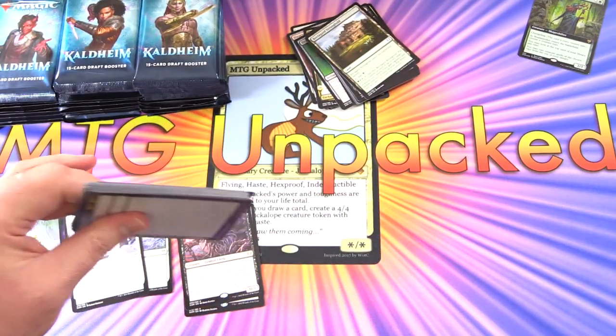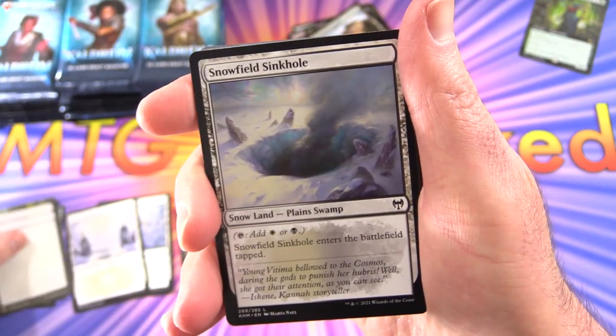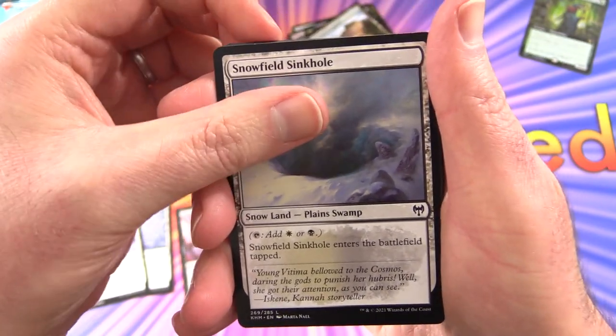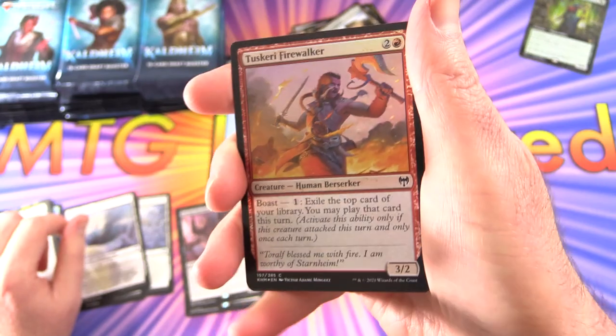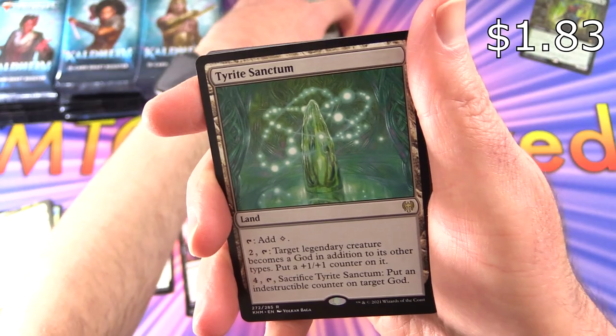I have seen boxes people have opened with seven mythics — seems pretty insane. We've got a Snowfield Sinkhole foil, Tuskeri Firewalker, and Tyrite Sanctum.